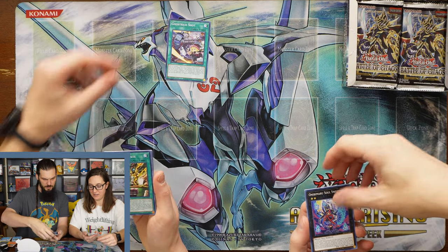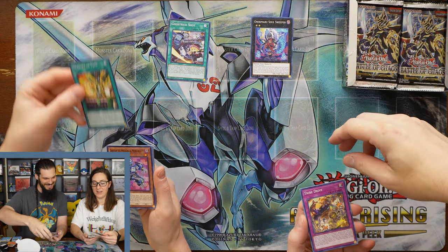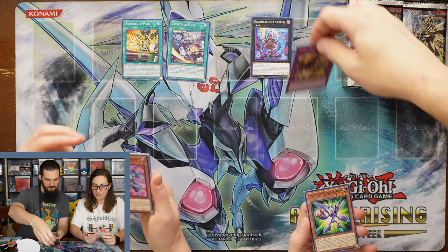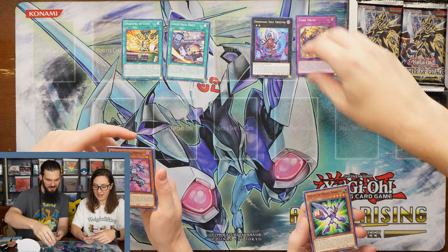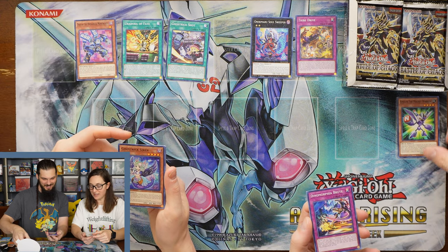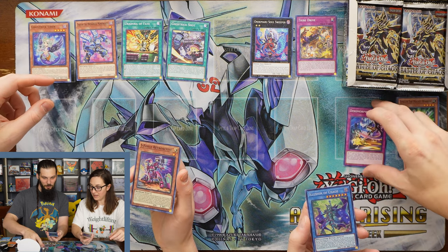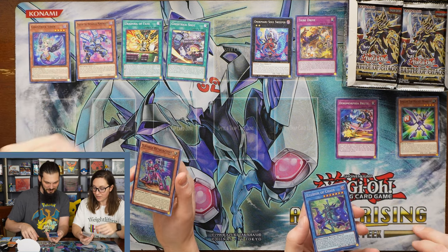I got a Ghost Trick Shot. I got a Soul Sweeper. Oh, this is going to get rough. Ur-Adora of Fate. Tribe Drive. Darton, the Mechanical Monstrosity. Epsilon, the Magnet Warrior. I have a Ghost Stricken Siren. Dynamorphia Brute. I've got a Hollow. That's cool. That's very cool.